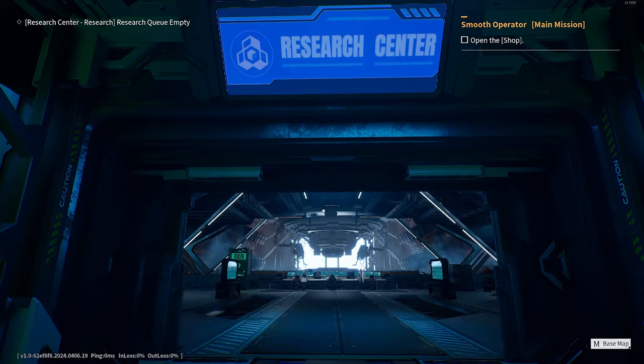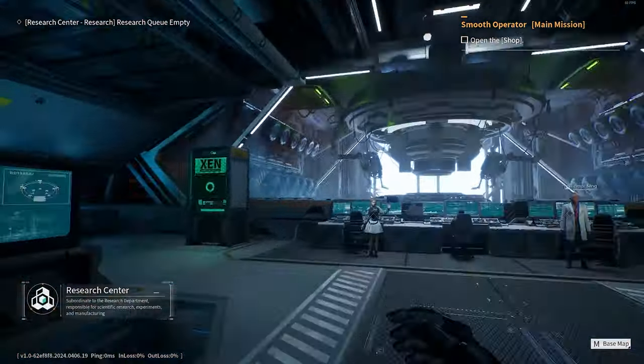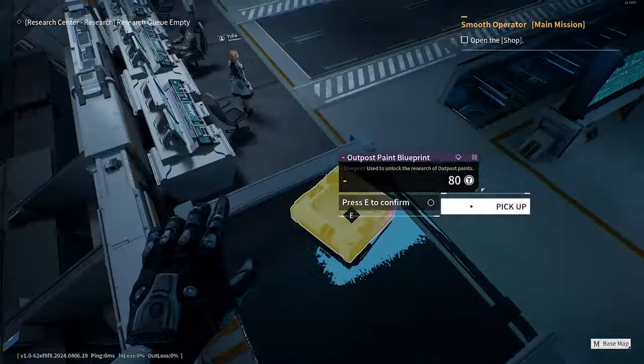Heading into the research centre, you will just have to jump on the Zen Reforger to get the blueprint that is just out of sight.